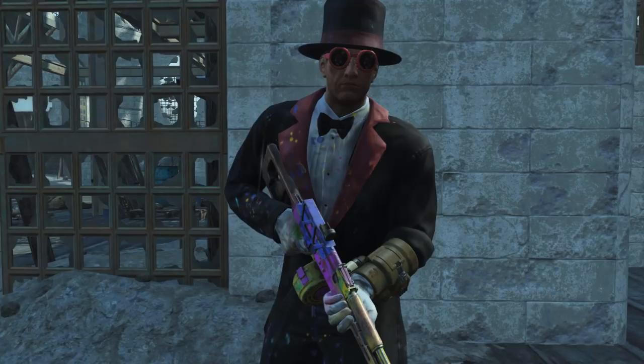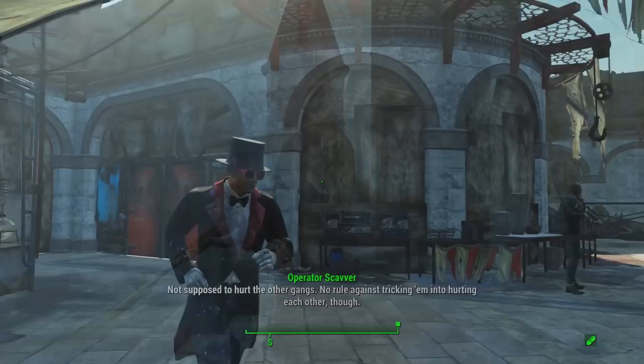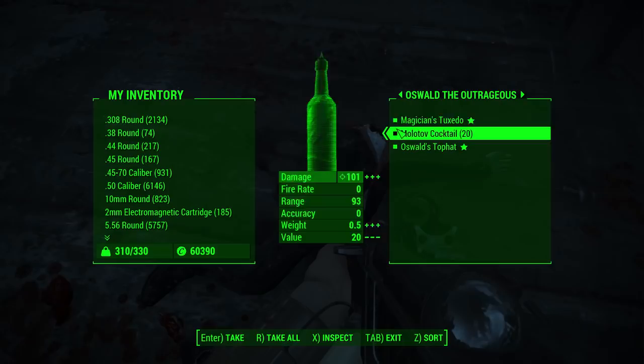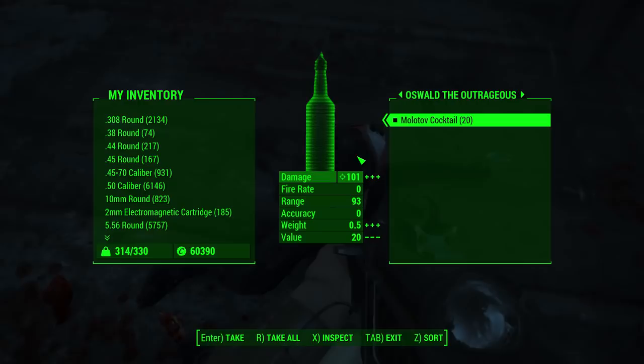Welcome back to another Fallout 4 video. Today I'm going to be showing you how to get the full magician's outfit — being the magician's tuxedo, Oswald's topper, and even a unique weapon known as the Sword of Wonders, which basically ignores 30% of the target's damage and energy resistance and is essentially a unique version of the Chinese officer sword.